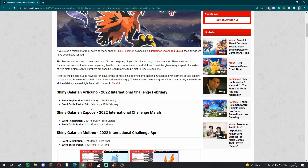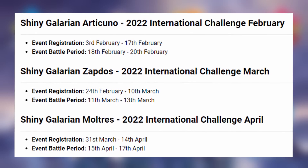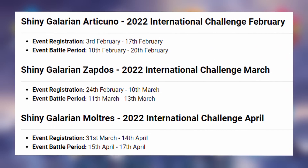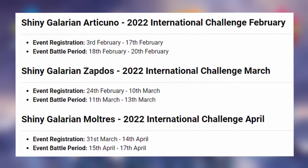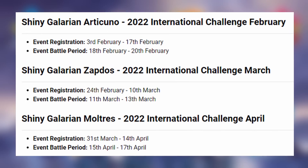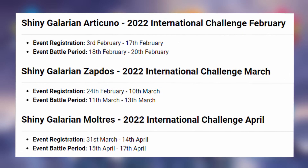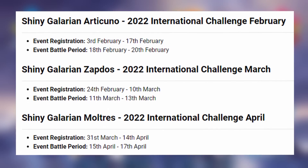In February you just have to register — I'll show you how to register as well. Here are the dates: you have to register between the 3rd and the 17th of February for Articuno, and you actually have to battle between the 18th and the 20th of February. It's part of an International Challenge, and you have to do at least one battle for each respective bird event. You can't quit the battle and leave early.